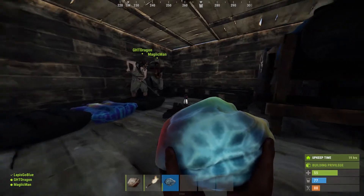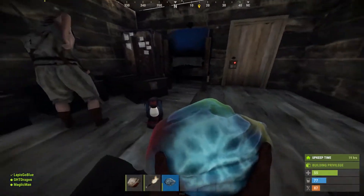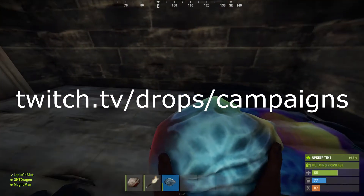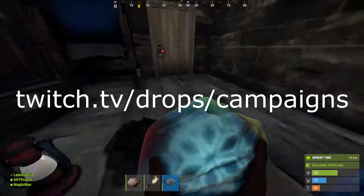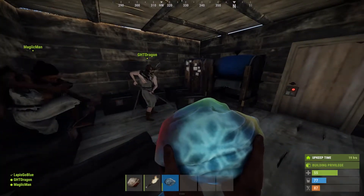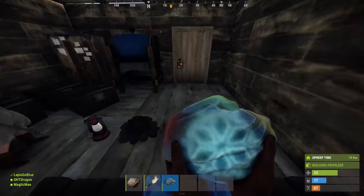Before I start, I just want to let you guys know that everything I show off here in this video — all the skins are 100% free. All you have to do is go to twitch.tv/drop/campaigns, click on the Rust one that's out, and watch the streamer of your choice for 2 hours to earn the specific skin that you want. It's not a lie or a scam — they've been doing this for a very long time, and I've made countless videos on the whole thing.